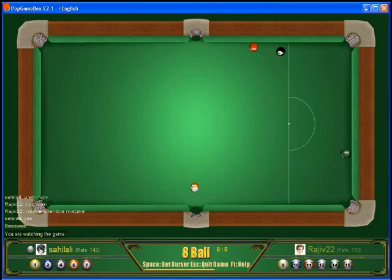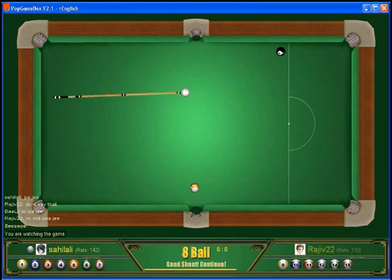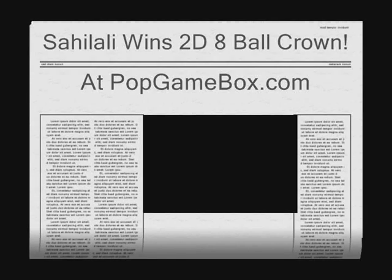No easy shot off that 3-ball. Looks like that's the first ball Salali is going to try. Oh, hit it perfectly — sending it to the corner. What a great shot that was! Now has a shot on the 6. Drops the 6, cue ball to the back rail and up a little bit. Has a shot on the 8 — drops the 8 in for the win! Congratulations to Salali, winner of the 2D 8-ball crown.